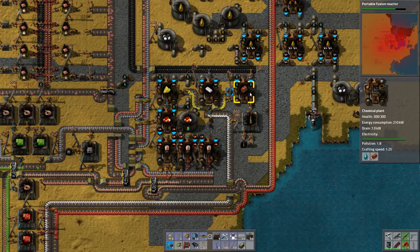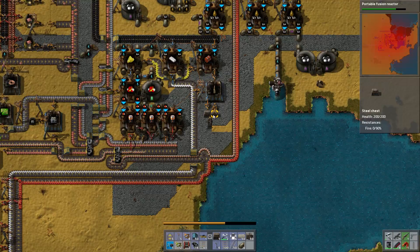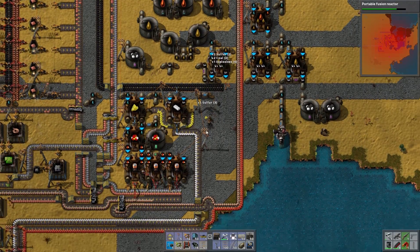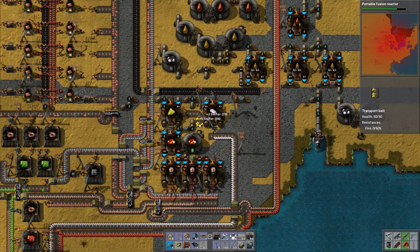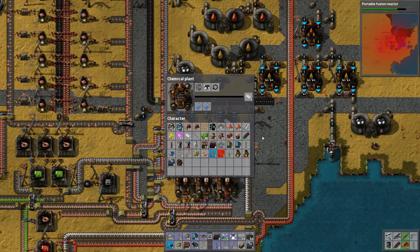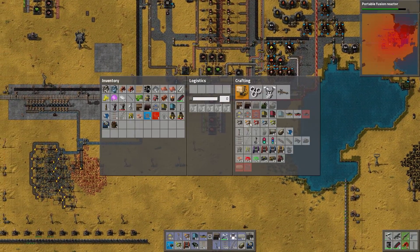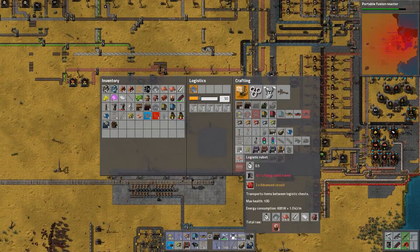This is pretty packed in here though. We're probably going to want to move this explosive thing — because this was just temporary, anyway. We can put this sulfur and stuff somewhere else. And the plastic's going to be gone. So I'm building more than enough plastic right now, anyway — I'll just bring this over. I'm going to request something, but I don't have any logistics robots yet.